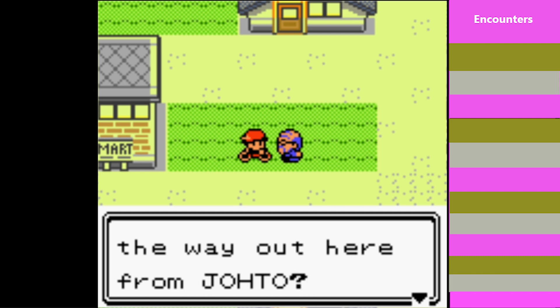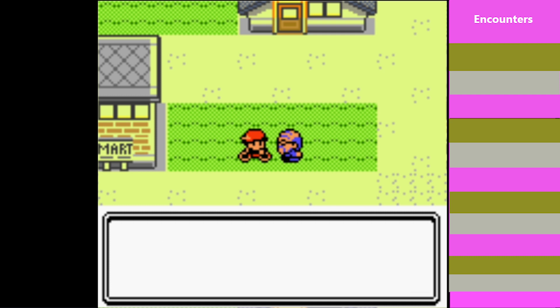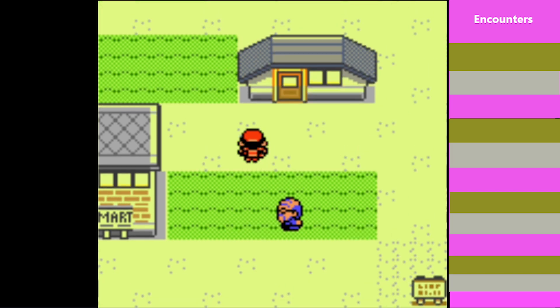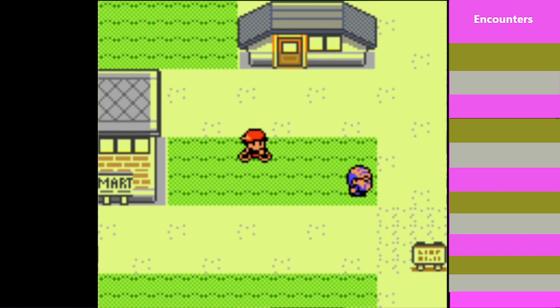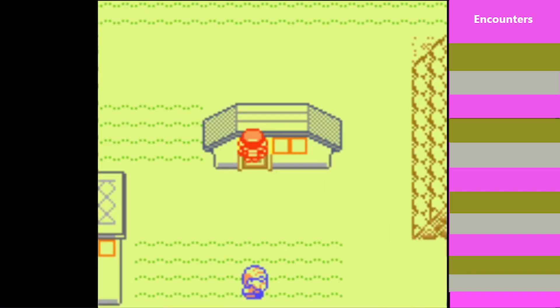You came all the way out here from Johto — that brings back memories. When I was young, I went to Johto to train. You remind me so much of when I was a young man. Here, I want you to have this item I found in Johto. The Silver Wing! What a time to obtain this item — you're going to want to remember it. It is a really crucial item. And if you were playing through Silver or SoulSilver, this would be the Rainbow Wing. Remember that item as well if you were playing Silver or SoulSilver. They are really crucial items.